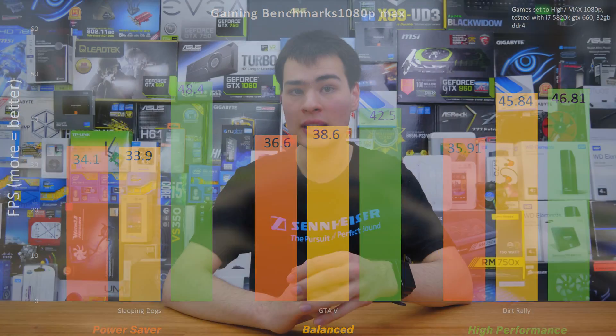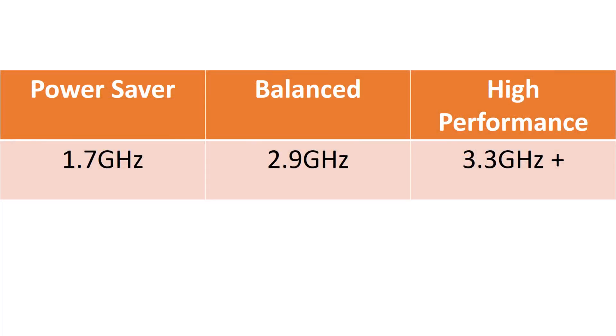Looking at the speed differences, when running on power saver mode I wasn't able to get anything more than 1.7 GHz on the CPU, which was definitely a major bottleneck. Once I switched to balanced, I got decent clock speeds, and on high performance mode I got the max boost speeds. Because my system is well cooled and well powered, I was actually able to exceed the rated clock speeds through the automatic boost that Windows and Intel allow, resulting in really decent performance.